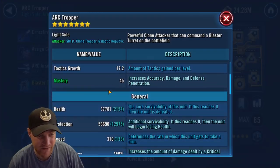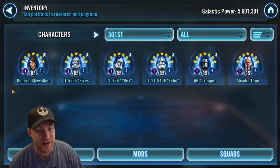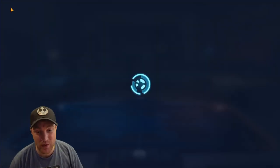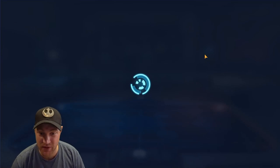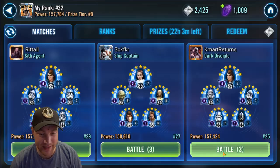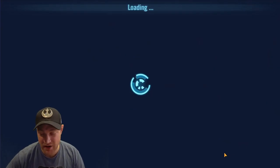So to recap: you want your Arc Trooper fast at 310, you want your Rex fast, and then General Skywalker tanky. We're going to go into battle with them just like this to show the reason why these things work. We're going into a mirror match.